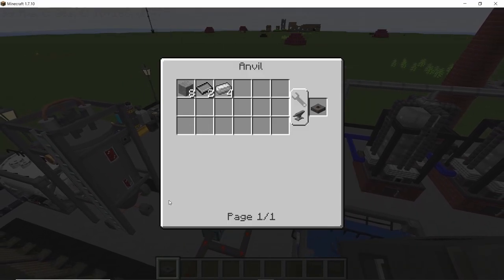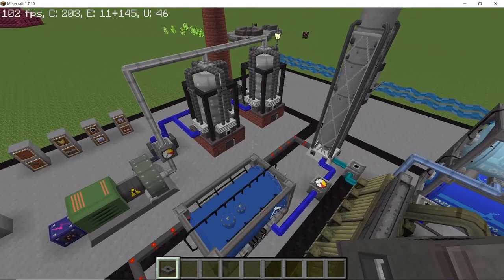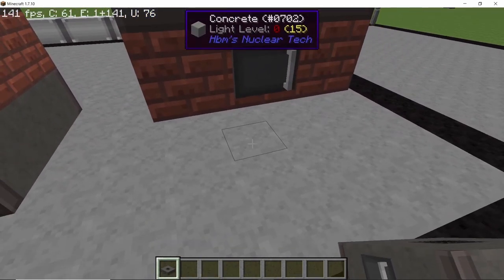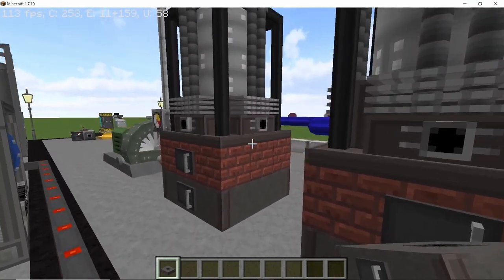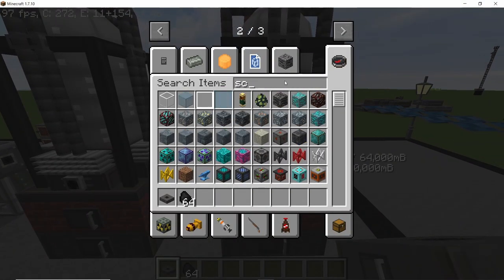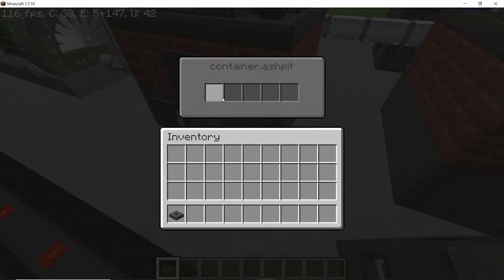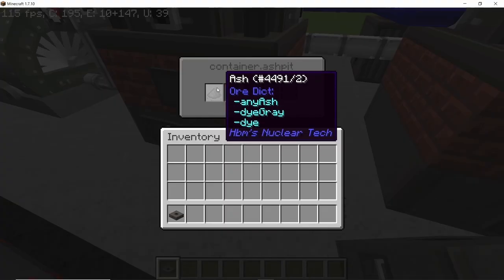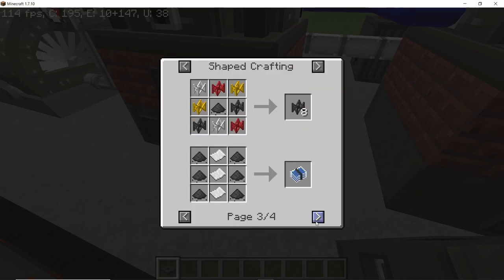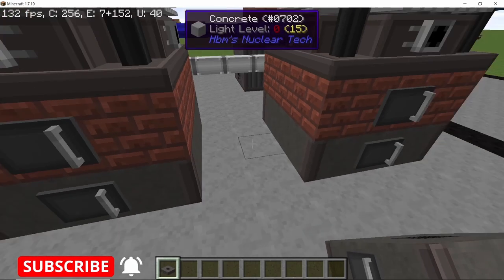The ash pit is something that can be used along with fire boxes or ovens. The crafting recipe is very cheap — it's an early game machine, and what it does is collect ash from the fire boxes. I'm going to use two different fuels here because coal gives out a different type of ash. In one of the ovens I've placed scrap, and in the other there is coal. Scrap gives out ash, and ash can be used in a lot of crafting recipes and can even be used as a fuel.